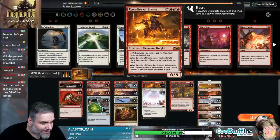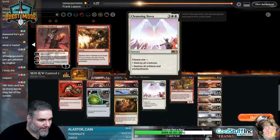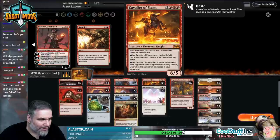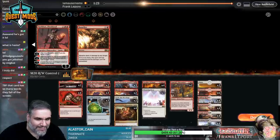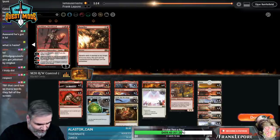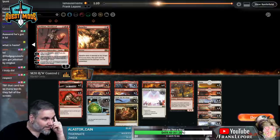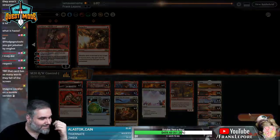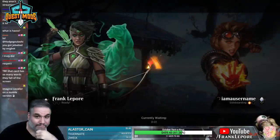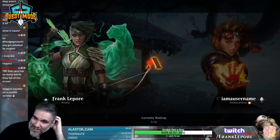Like this thing - I don't actually know how to read it. It looks like there's a scroll bar, but I guess you can scroll up and down, but it also moves this, so it's like double scrolling. I have a sad. Imagine Cavalier on a mobile version. No, I'm good. Thanks.